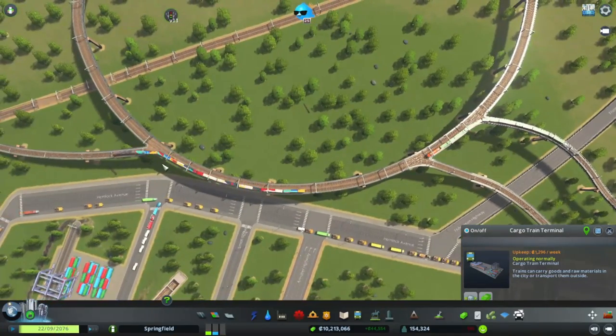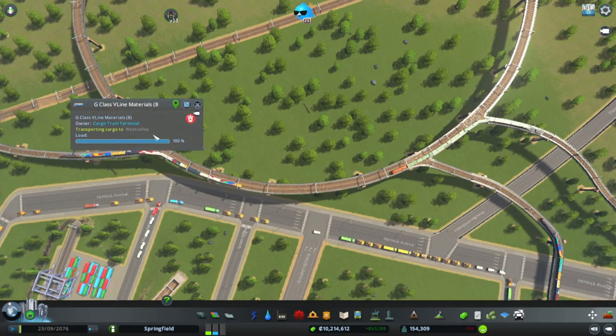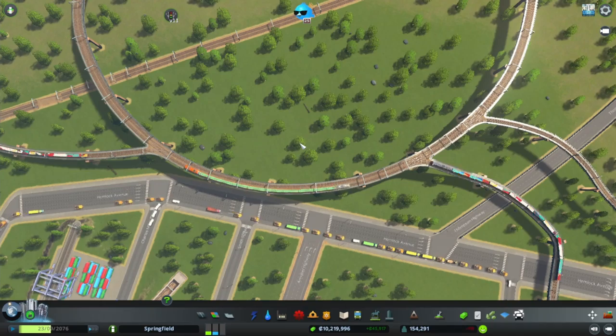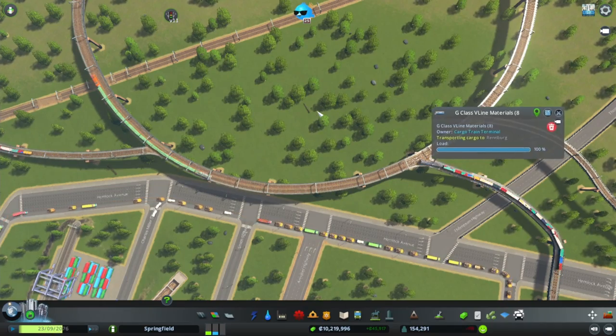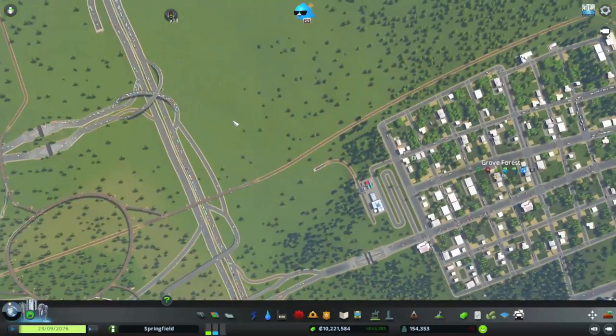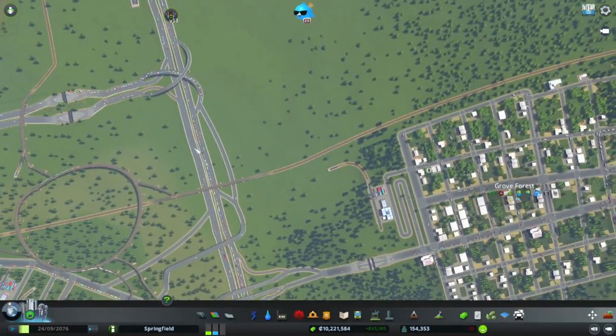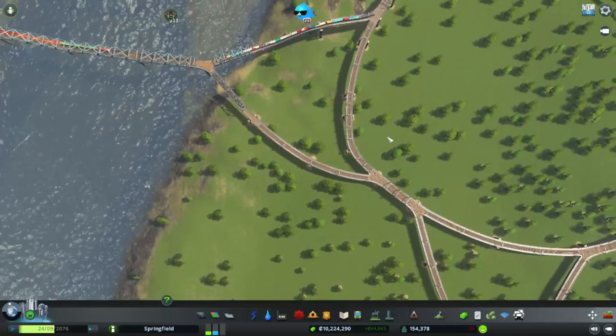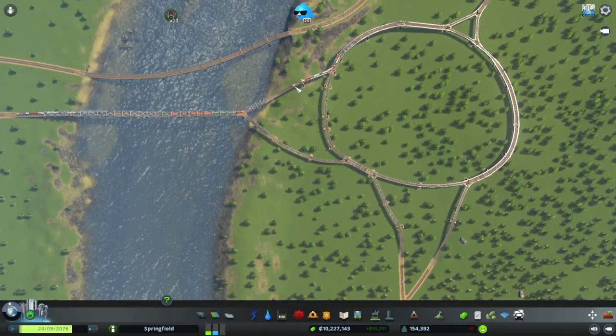Those trains should go across like that. One wants to go across the same way — that's not necessarily a problem. There's not much I can do about that unless I want to force him in there, which is probably not possible, so we'll leave that for now. I think that's working. There's one more thing I want to do with the rails and that's this — I don't see the need for it to be raised anymore.